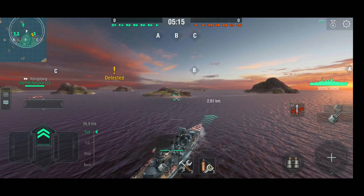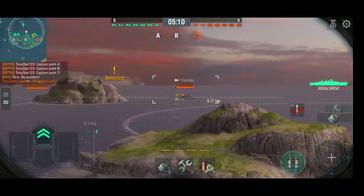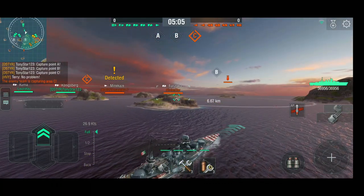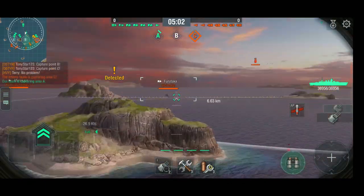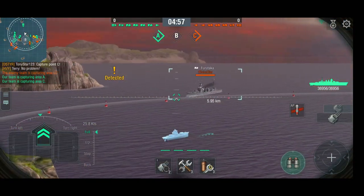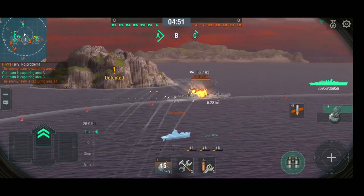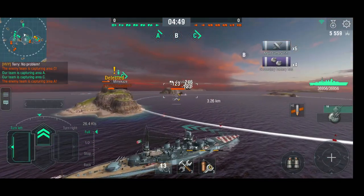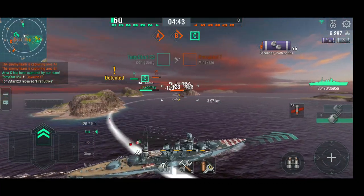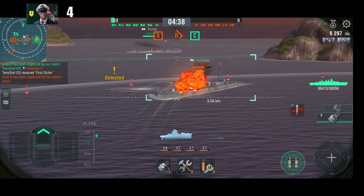I'm detected so something should start shooting at me relatively quickly. There's a Minikaze — he's going to run into a Königsberg, which is not something you want when you're in a Minikaze. Let's see if I can get some shots out on this Furutaka. Mostly overpens — that's a bit of a problem with cruisers at this tier, that you're actually overpenetrating them.